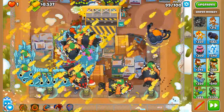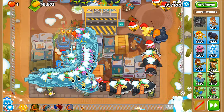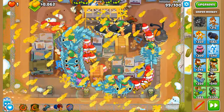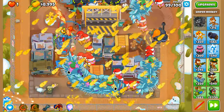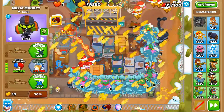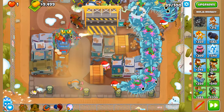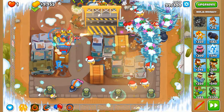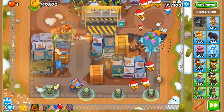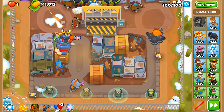Pickles needs to be reapplied for the next round. I used Glue Storm at a bad time there — those ninjas were able to attack those DDTs because of it. I don't think I should have used Call to Arms there. But we get through the rest of the round — there we go, round 100!